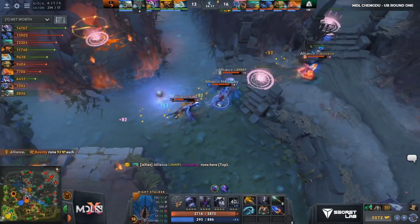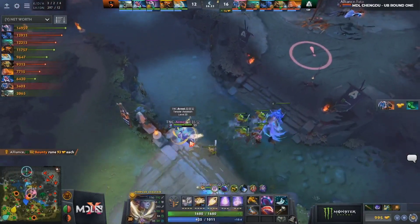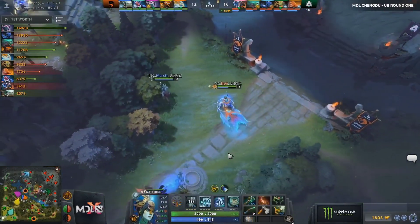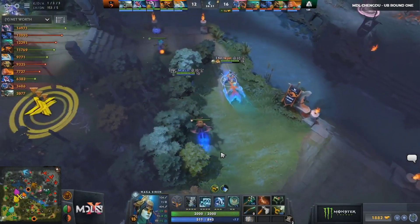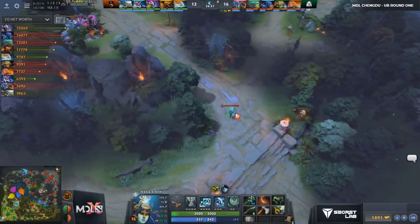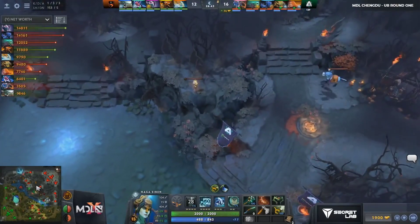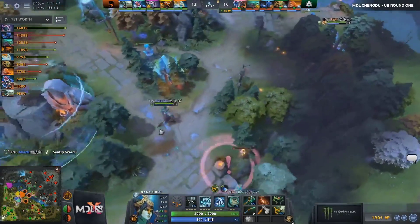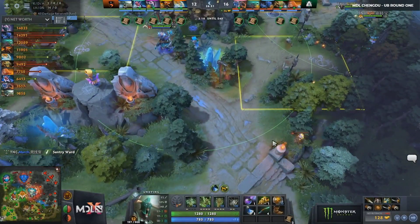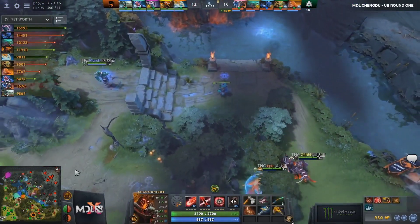Luckily, no Roshan for Alliance to claim while he was dead. And now Exorcism is on cooldown. So the upside of what just happened is you now have a one-minute window where you feel like you can achieve a lot if you're TNC. Unfortunately, it is going to be a long Roshan spawn. With this Dire vision though, smoke might get scouted. Look at the Observer wards they have right now — five wards, that's insane. March dropping a ward is going to get a Deward here. TNC might think it's safe. And there's another Observer ward right by that, which has gone undetected.